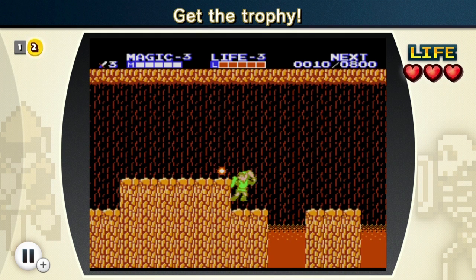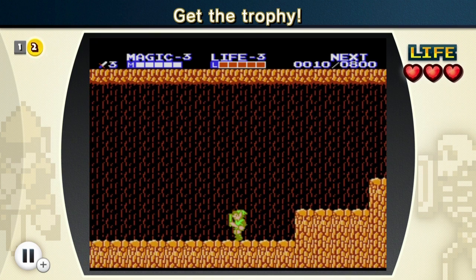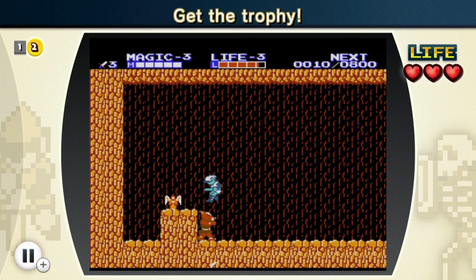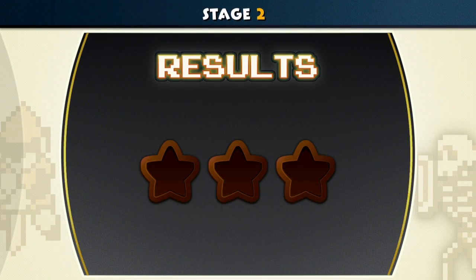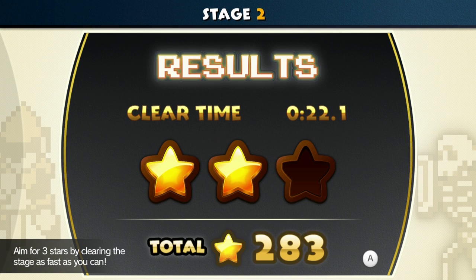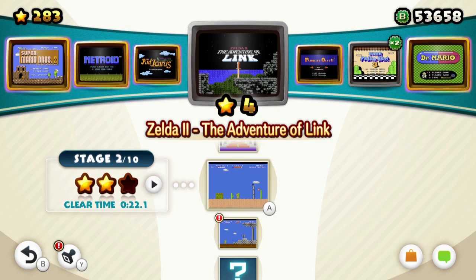We don't have to worry about avoiding everything. Is that a trophy? No, that's just a magic potion — probably restores our magic. There's the trophy. I don't think I'd even have to kill this guy; let's just jump right past him. Got it! Are you throwing boomerangs at me? I don't even care! This is going by a lot faster than I imagined, and I'm not even getting good scores. Hopefully stages 3, 4, and 5 will take a little bit longer.